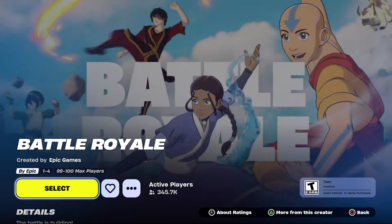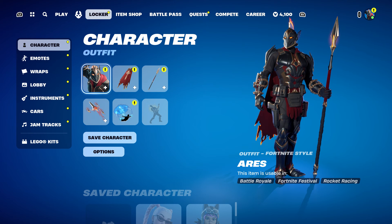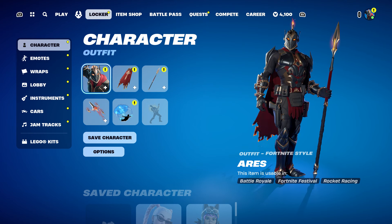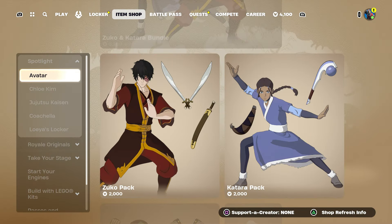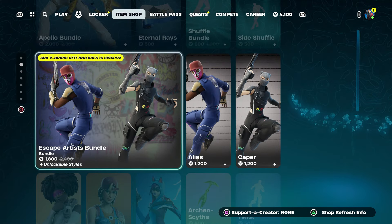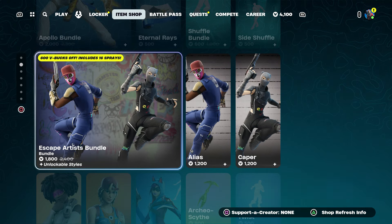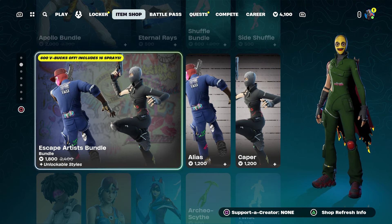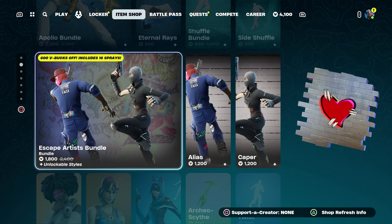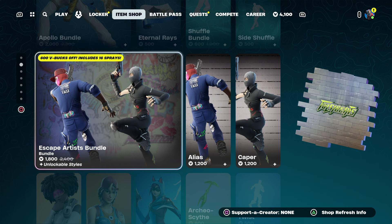Once you click close, start up a battle royale. Once you start the game, hover over to the locker — or go to the item shop. No matter what skin is available, you can just hover to whichever skin is out right now. It doesn't really matter at the moment. Once you hover, just start it up.